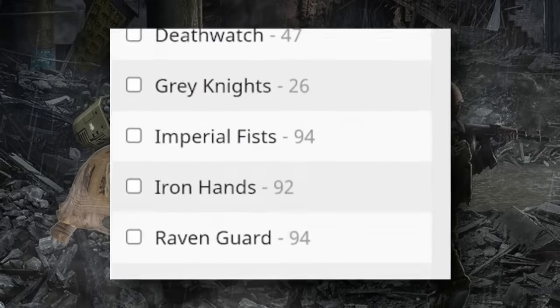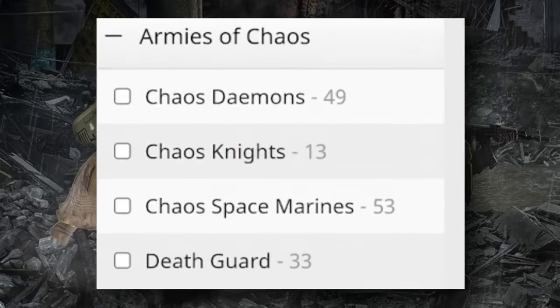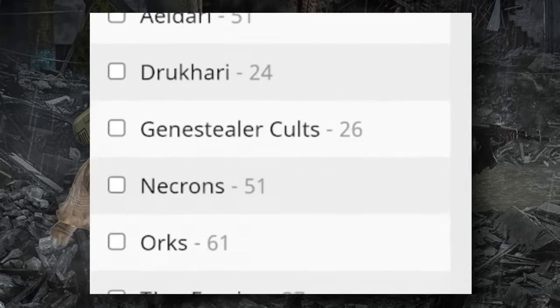Warhammer 40k is a game that has a ton of armies — like almost too many — and it can be daunting to research them and tough to keep track of which ones do which. So today we're going to break them all down and talk about exactly how they play on the tabletop. And if you're looking for someone to play them with, I'm happy to announce that this video is sponsored by VoxLink, a new social media app for tabletop gamers, that I'll talk about later on in the video.